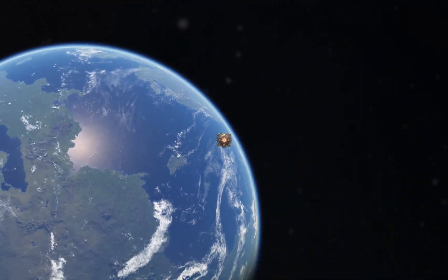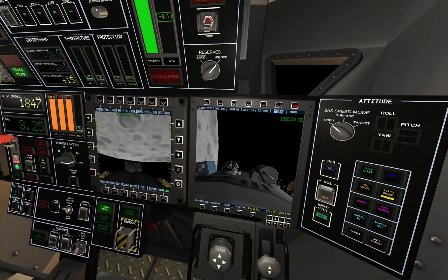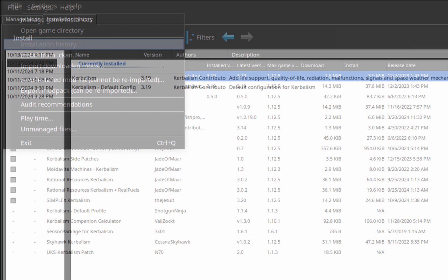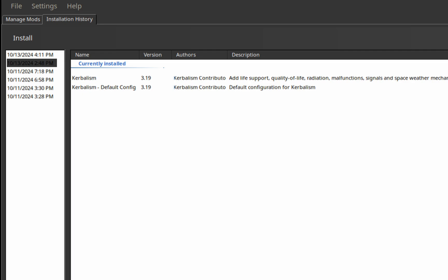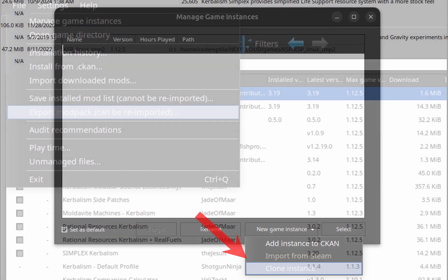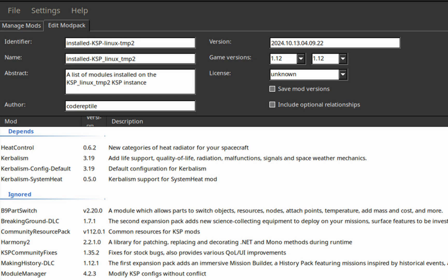When searching for that perfect combination of mods, you might sometimes lose track of all the mods you've installed. To help you keep track, CKAN has several instruments. First would be the install history, which allows you to see all of your changes and revert to a previous state in case you've screwed something up. Second is the ability to make copies of the game in case you want to try installing a mod that you fear might break something. And last but not least, you can make CKAN save files, which will record all mods and their versions, allowing you to share your modpacks with others. You can find my modpacks in the GitHub repo — links in the description.